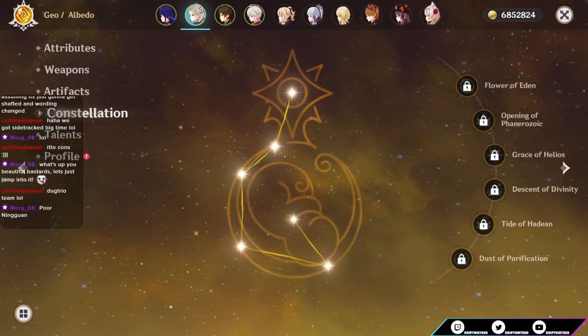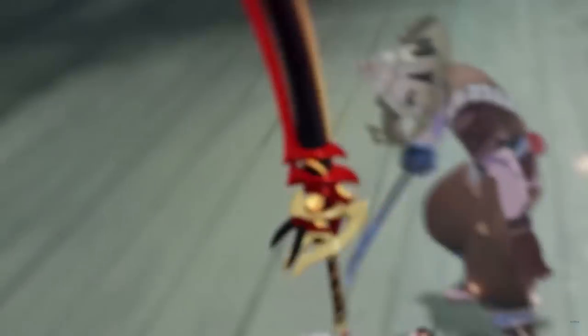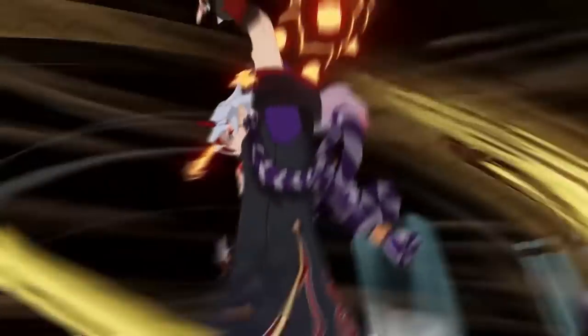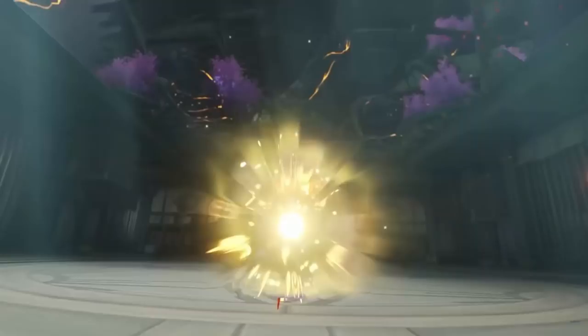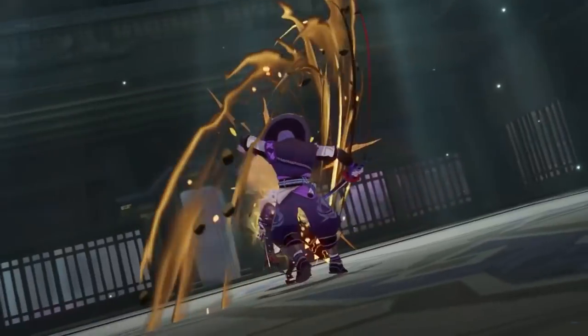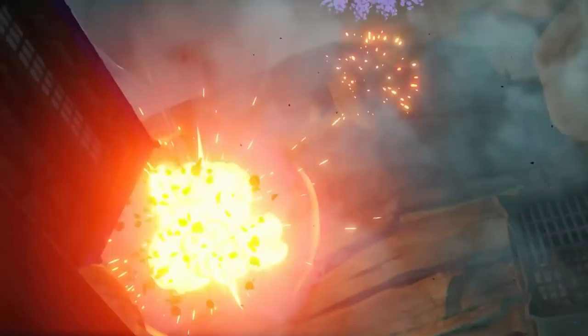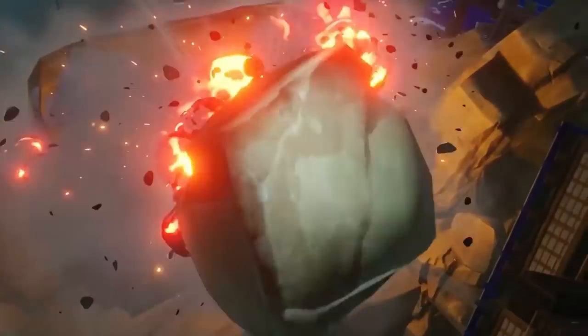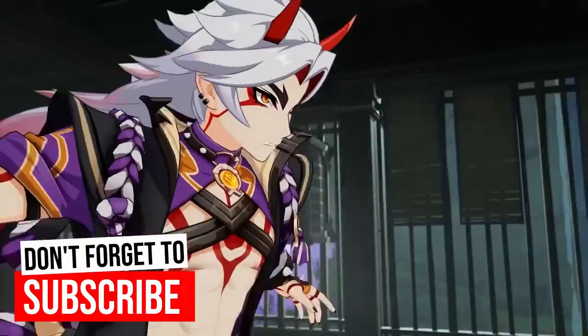These are all very minute optimizations. If you just want to play how he was designed, by all means just get the max number of stacks and spend them. That's Arataki Ito's constellations — all six of them. I hope this explanation helped you decide whether to get Arataki Ito constellations. If it did, don't forget to leave a like, leave a comment down below, and maybe consider subscribing. Until next time, I'll see you guys later.